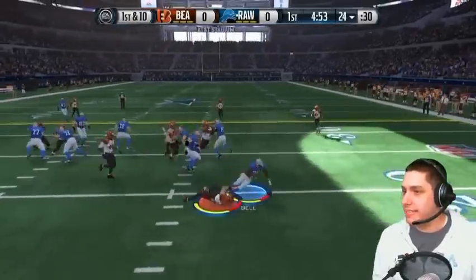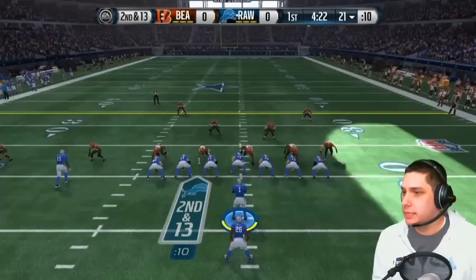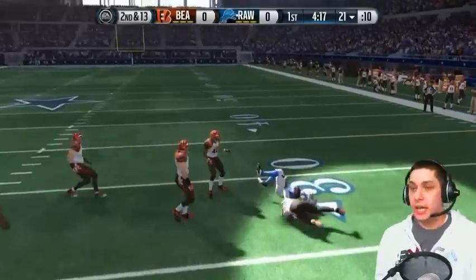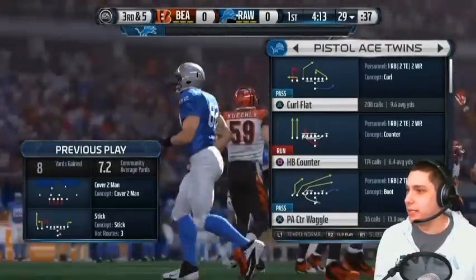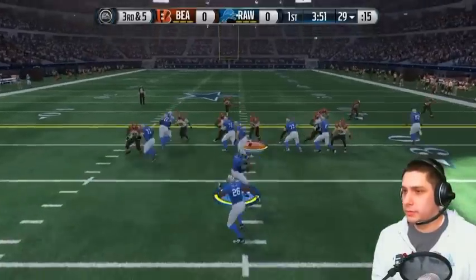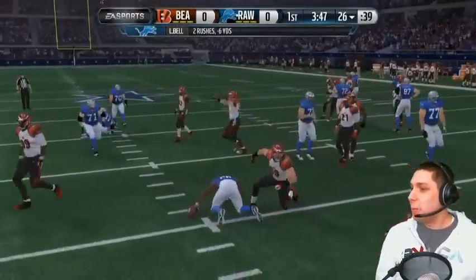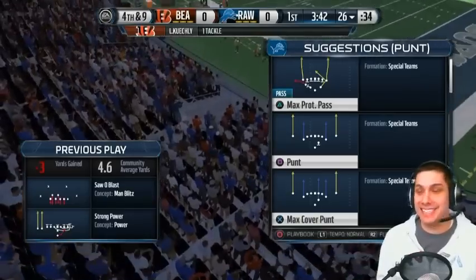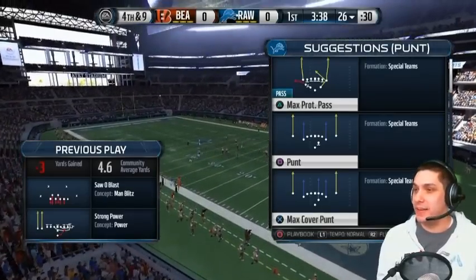Getting things started here on offense, gonna try and run the football right away. Oh man, Clay Matthews just destroyed my left guard that was pulling. There you go Luke Wilson, good catch — I thought for sure I was gonna not catch that because my guys ran into each other. Come on guys, you gotta block here. Oh my gosh, he just blew me up in the backfield. Wow, unbelievable. We're gonna have to punt on the first drive guys. That was just crazy — he got through with no problem there. That was a great play on defense.